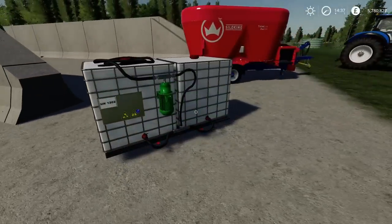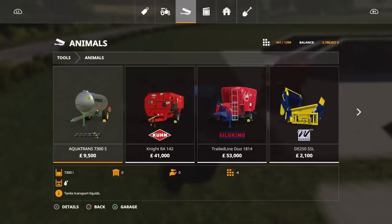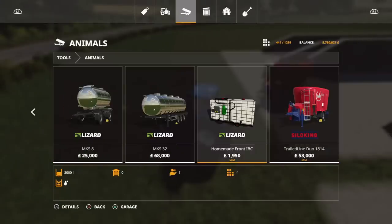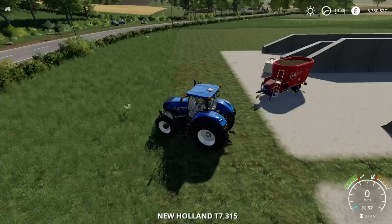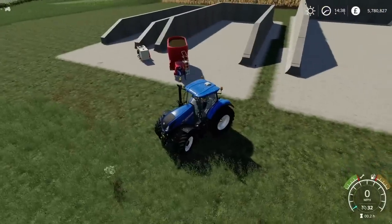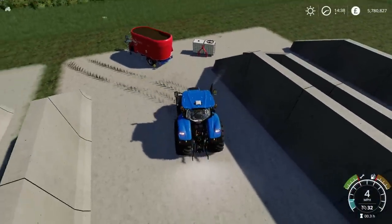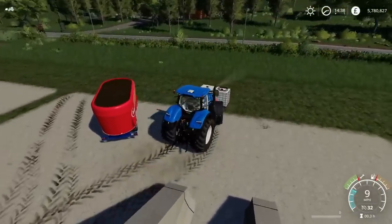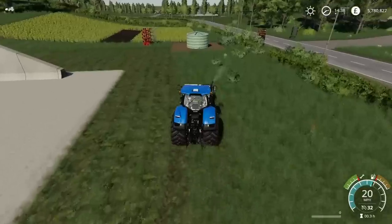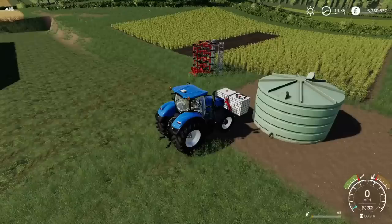Most in-game water containers are trailed, so this is a nice addition. As for filling it up, there are several options: water sources on maps such as rivers and lakes, the pond mod, and water tanks. I assume it will fill from all of them - there's no reason it wouldn't. Press L3 and it should fill up.